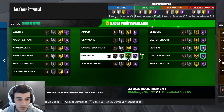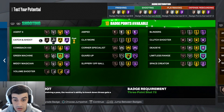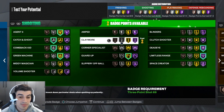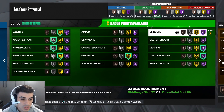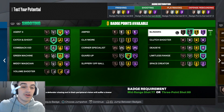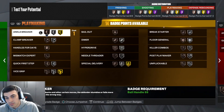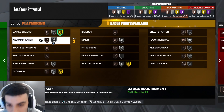If you're playing park, put Clutch Shooter on; otherwise you can skip Corner Specialist since you have a 99 three-ball. Guard Up is a decent badge, Green Machine for sure. You can also have Catch and Shoot on silver, Comeback Kid, Agent 3, and Blinders on silver. You'll have 30 badge points, and as you progress through the season you'll get additional badge points — one at level 39 in Season 1, plus some from completing quests.